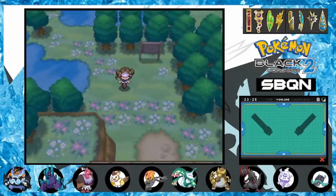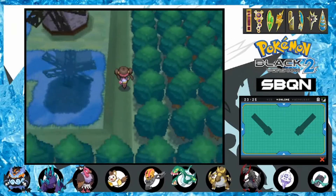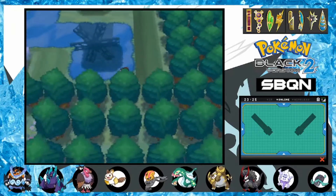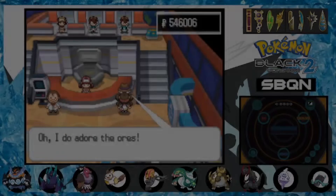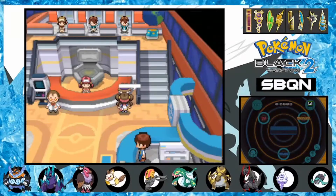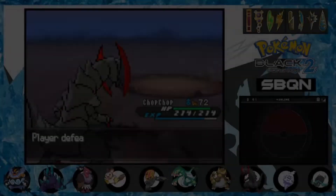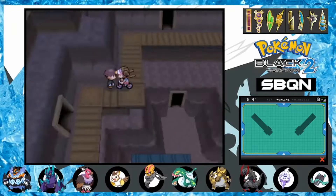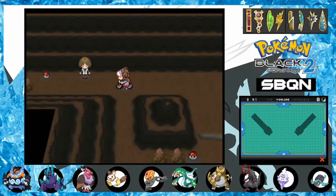Next we need to grab the Substitute TM. Since it's all the way in Twist Mountain, we've got a ways to go. I head west from Opelucid City and make it to Icirrus City, beating a few trainers along the way. Once we reach the new city, we immediately trade all the rocks in our bag for cold hard cash, which takes about 30 minutes. Eventually I get rid of my rocks and start training up my team to get ready for the trainers guarding the Substitute TM. After traversing through the mountain, I eventually find the trainer guarding the TM — Veteran Chloris.